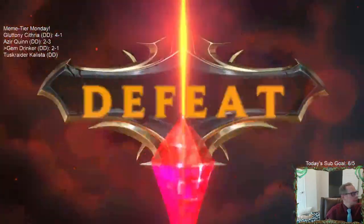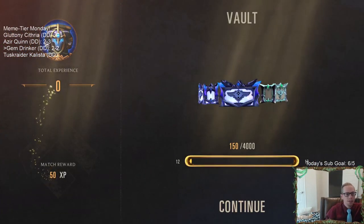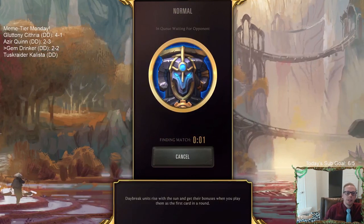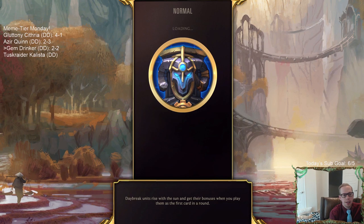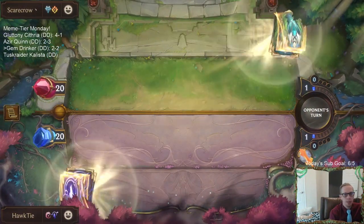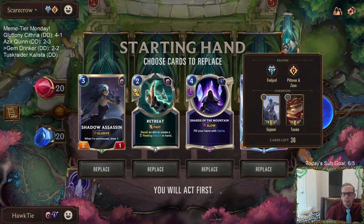GGs, Twisted Fate - good card. That's the thing about our deck: we're just trying to do our thing, and I can't stop champions. A champion like Twisted Fate just stays in play and accrues a ton of value every single round. We're not stopping that - we're a meme tier deck for a reason. Both of our losses were to Tahm Kench and Twisted Fate - both champions that just stay in play and accrue tons of value every single round.